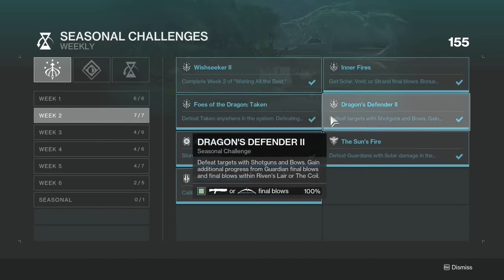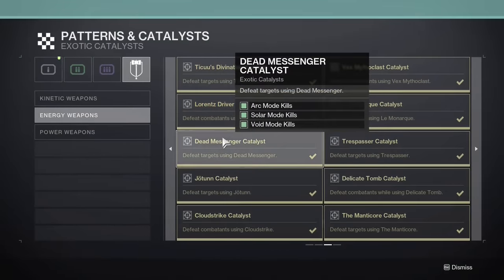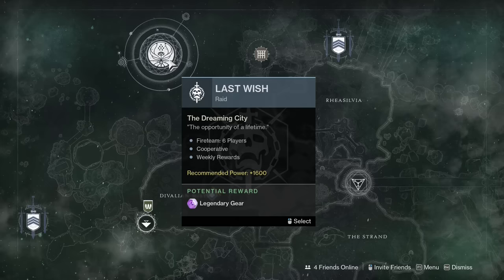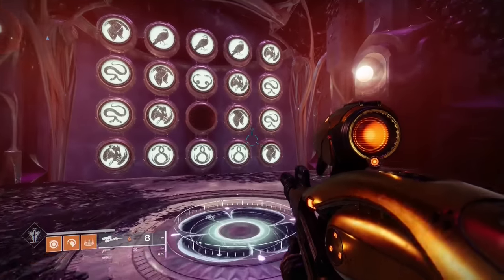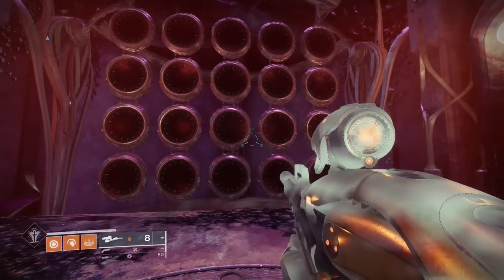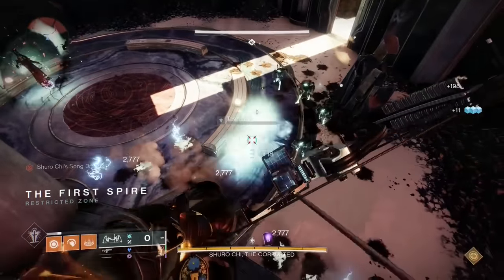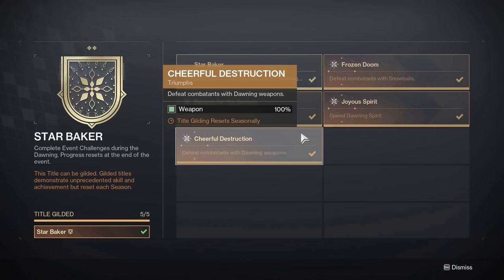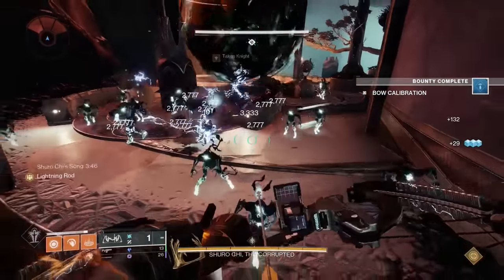There are so many quests and triumphs that require tons of kills with specific weapons and abilities, but there's a way to get all of these done in a fraction of the time. Load up the Last Wish raid and make your way to the Wish Wall, then input a specific code to teleport to the Shuro Chi encounter, where you can spawn up to 100 Taken Thrall every 1-2 minutes. This allows you to quickly level up crafted weapons, complete exotic catalysts, and even complete annoying quests like getting 2000 kills with dawning weapons.